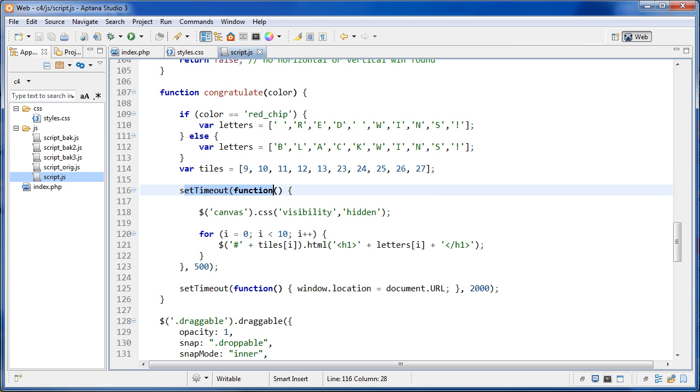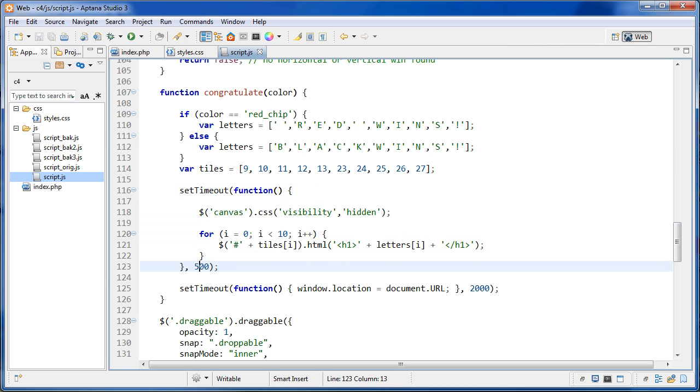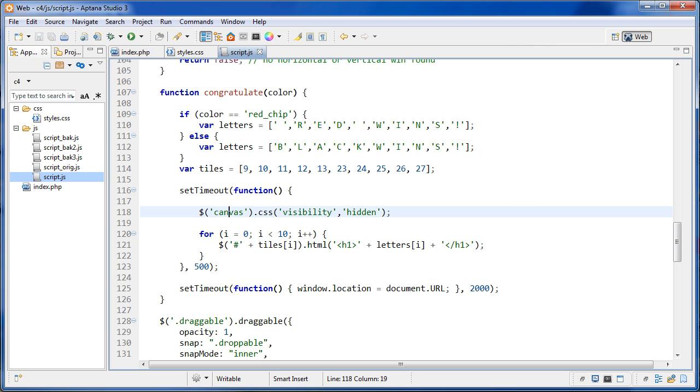We use a setTimeout function — we need it or else everything happens before the piece even drops. After 500 milliseconds, all elements with canvas have their CSS visibility property set to hidden, then we simply loop from zero to less than 10, grab each element by ID using tiles[i], set its innerHTML to the letters inside h1 tags, and pass in the position. That's all I want to talk about for this one, thanks for listening.